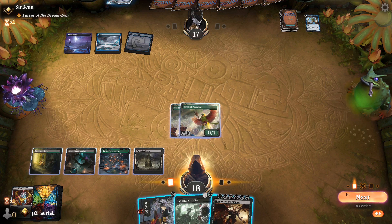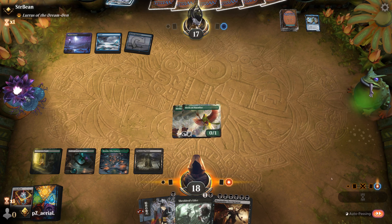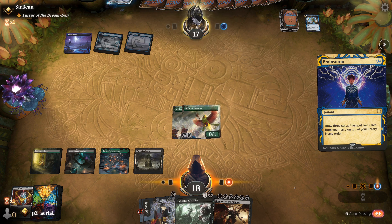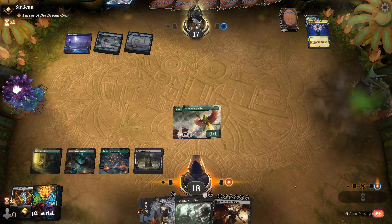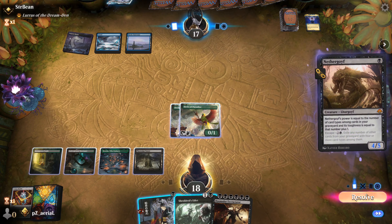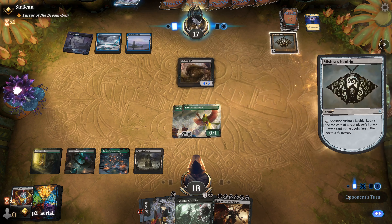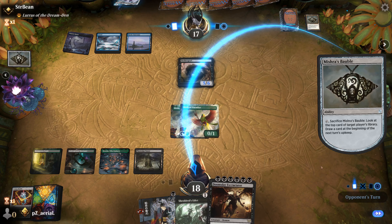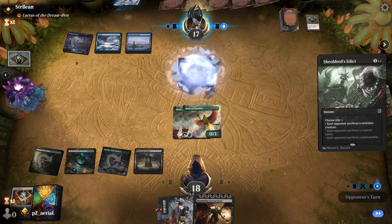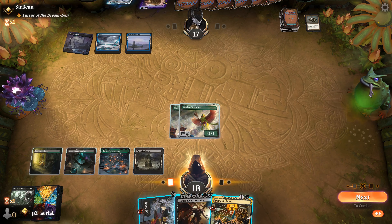We have Doomsday Excruciator in hand. I could cast it but that likely gets hit with counter magic or is just a bad move without the mill setup. If they tap out we slam it and hope for the best. Opponent has Nether Goif — I go Shieldwood's Edict to get rid of that, maybe baiting a counterspell so we can then try Doomsday Excruciator. We also play Demonic Tutor.